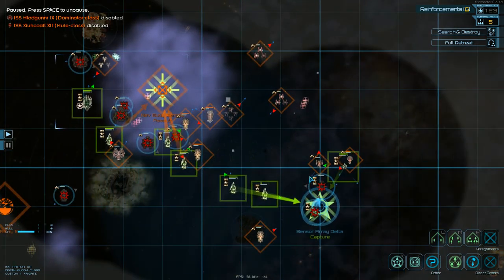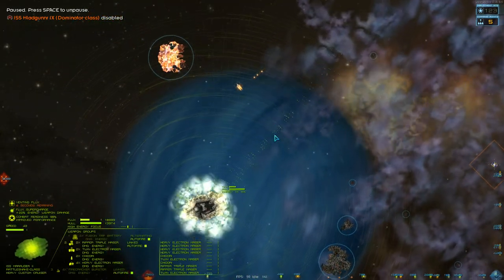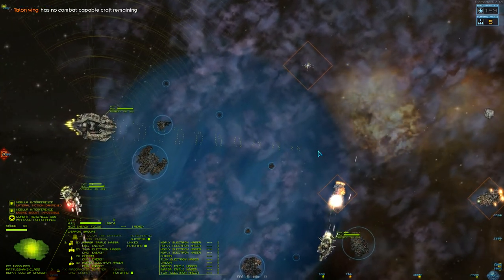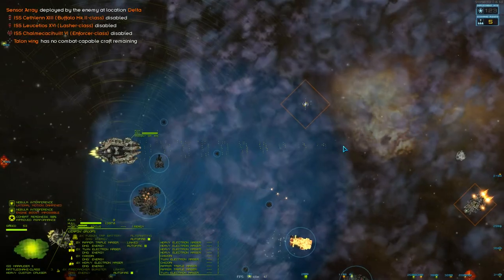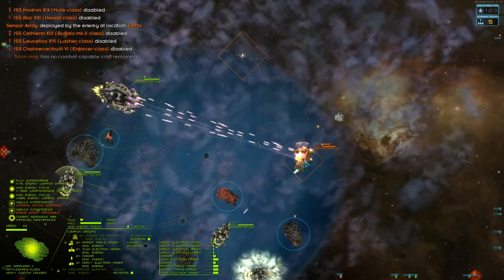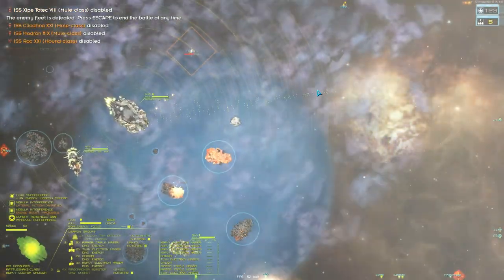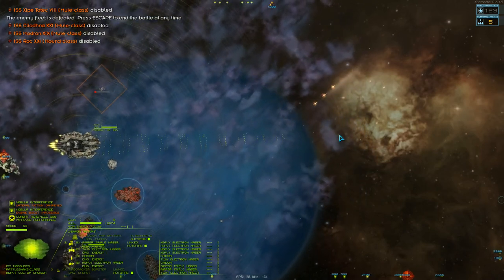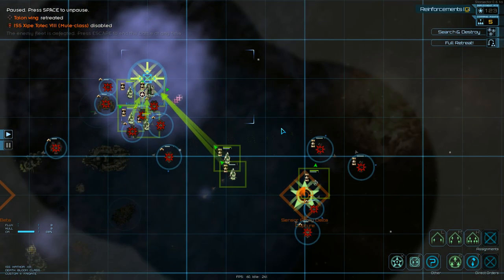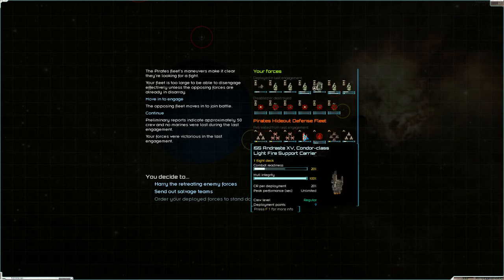Our destroyers are already responding to some small frigates going for the sensor array, and we have ships behind. I think we got most of their big ships. One-on-one our destroyers should be fine against pirate destroyers. Using the shield as a bulldozer through wreckage. Fighters are running and the enemy fleet is trying to escape. All their fighter groups and a support carrier made it out of that fight.